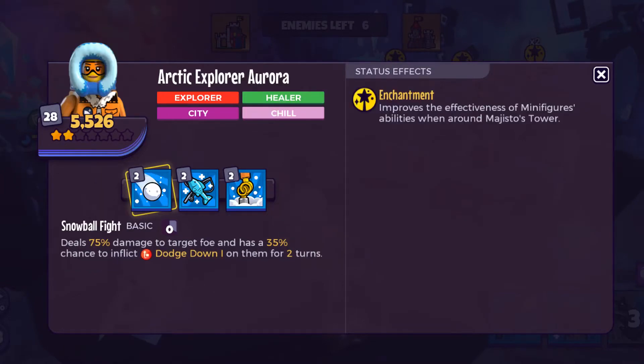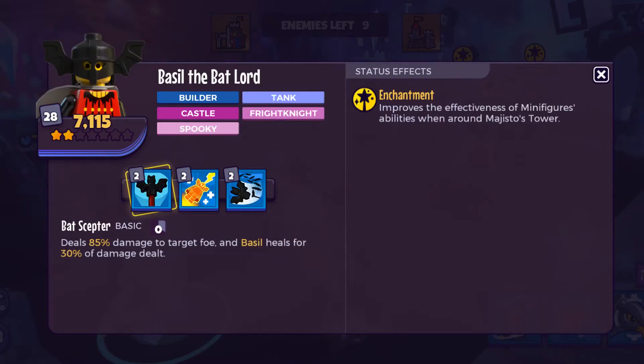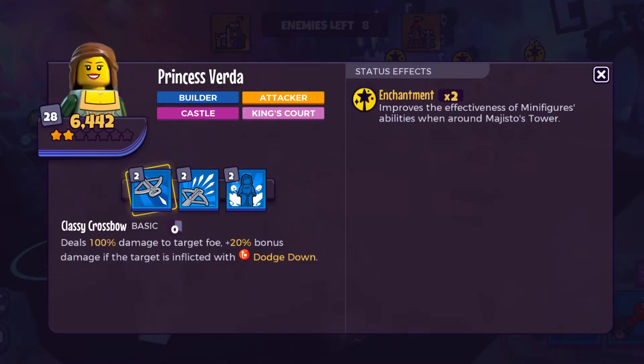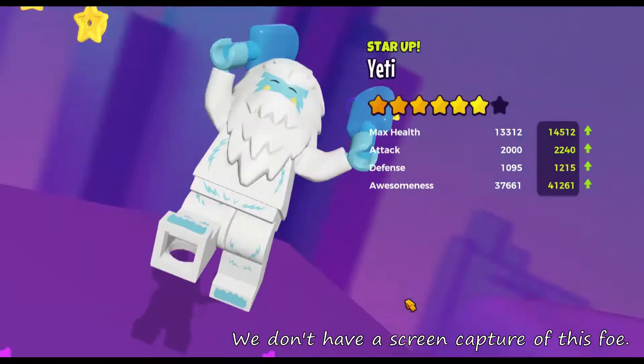The mission has 9 foes with the Magisto's tower set. You start off against Magisto, Willow the Witch, Basil the Batlord, and Master Wu. Defeat 1 of 4 and Spooky Girl and Princess Verda enter. Defeat 2 of 5 to get the last 3: Arctic Explorer Aurora, Princess Storm, and Yeti.